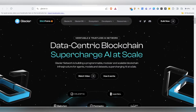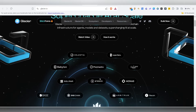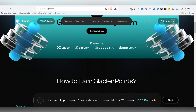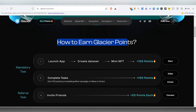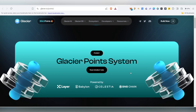This is actually a huge project and here you can see the integration: Layer Zero, Polyhedra, Celestia, Babylon, Agon Layer. The Glacier point system is currently live and phase 1 will be ending soon. In case if you haven't tried this, try this now because it has already been there for a month — it started in June. I'll show you guys step by step how you can earn the Glacier points, which will be converted into the airdrop later in the future.